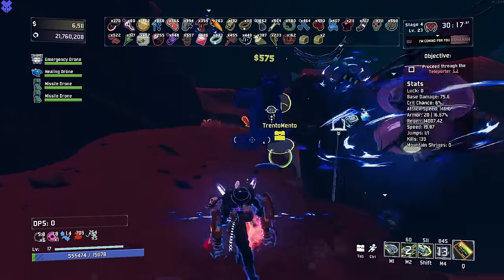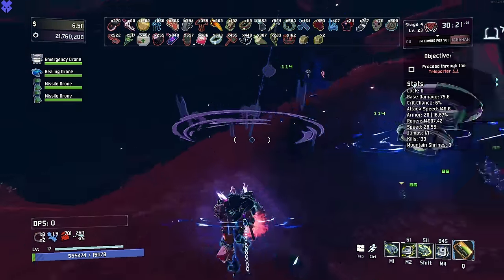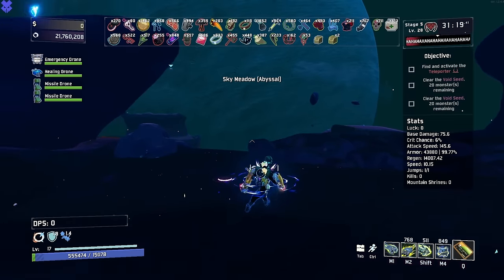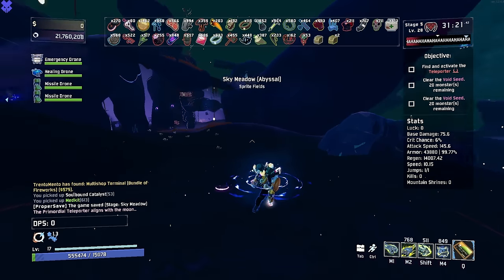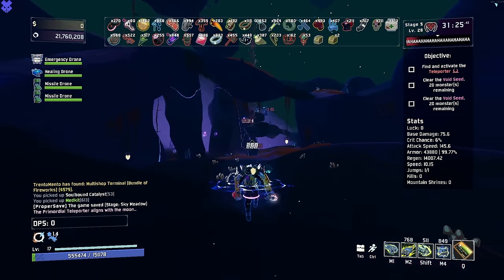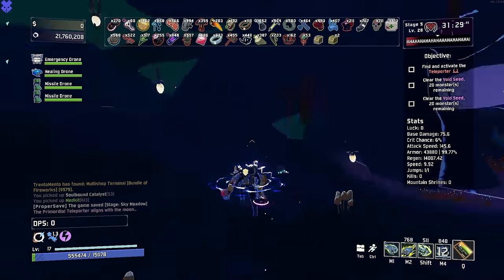We have a multi-shop here. I don't want to get fireworks — we'll probably lose. I guess I'll get Soulbound. We don't really need any of them. Sky Meadow. I want to kill a couple things so we can get our beautiful speed up. Two void seeds — simply means more items. It doesn't mean any sort of specific items, but that's all right.